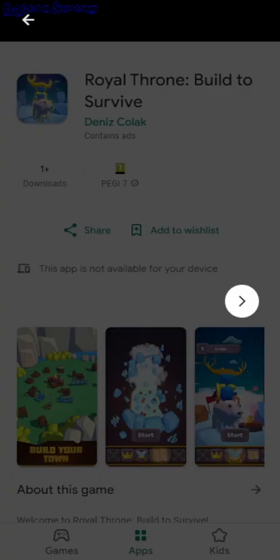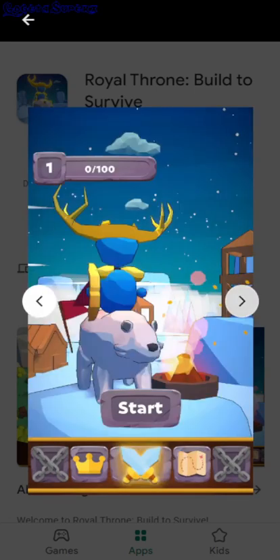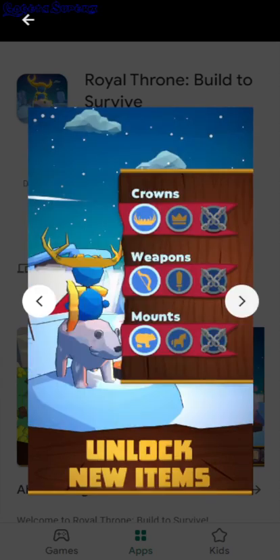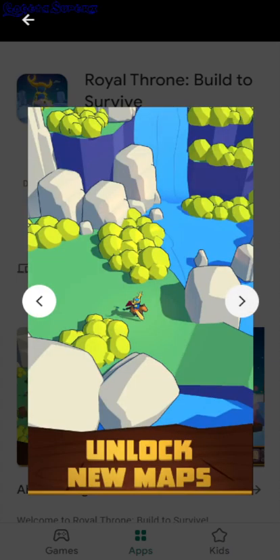Royal Throne Build to Survive. So you need to build your castle or something, like a defense, and then you also have this character on the bear and then you need to kill the enemies that are attacking.